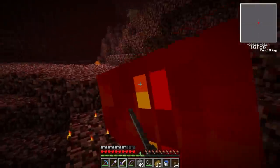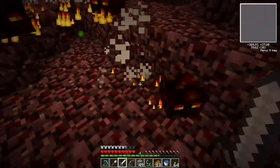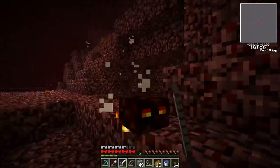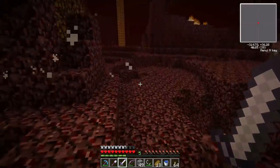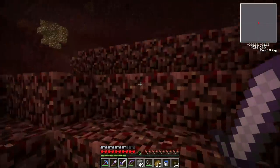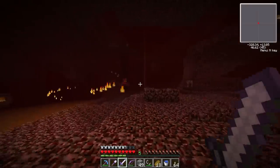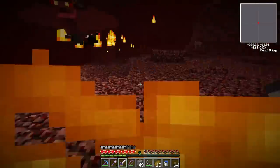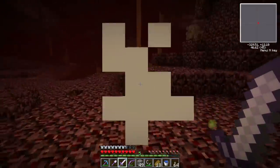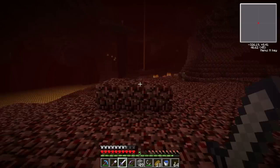Here's a magma cube — come on, drop some magma cream for me. Maybe just one today. I've been exploring the Nether for a while and still haven't found a fortress, which is disappointing. Speaking of — I think that's one right there! And one of those crazy bat things — get off me! Another one! Those bats apparently drop gunpowder, which makes sense since they explode.